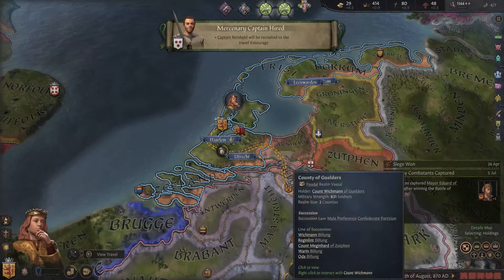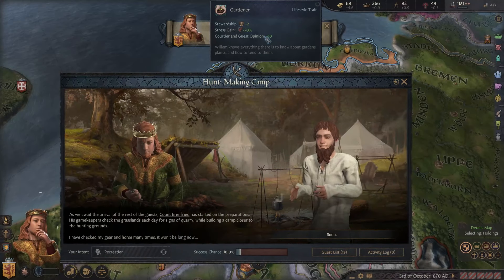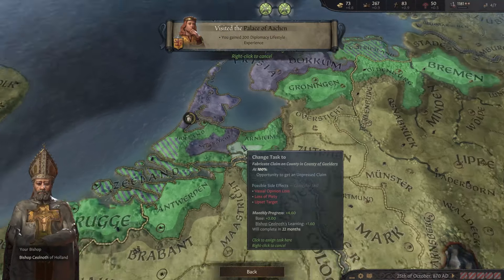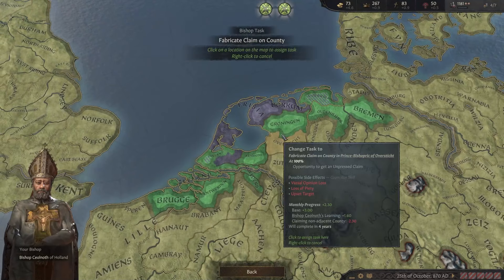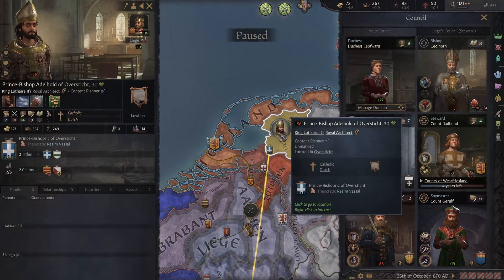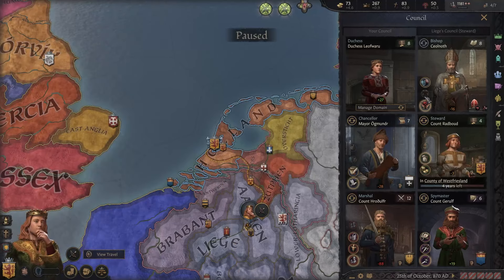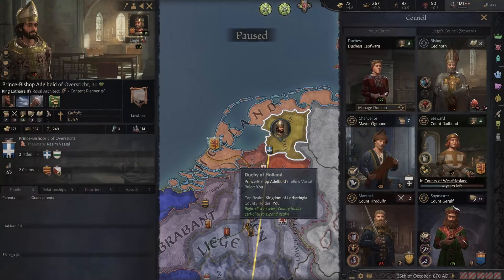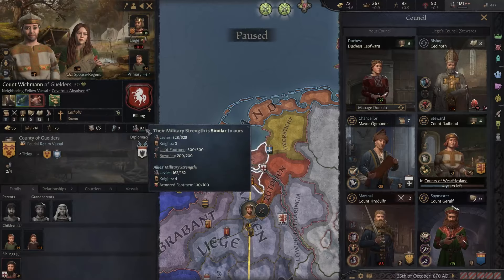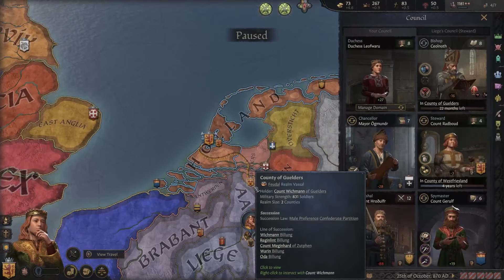We are invited to someone's hunt — we'll definitely join that. We gained a gardener trait, which gives stewardship and stress reduction. We'll start claiming another county again. We do have a truce with this guy for five years, but he can declare on us. This guy is allied but their total is not over 1000, so we should be able to win a war against them. We can also hire new court positions, but that costs money — I definitely want a court tutor.